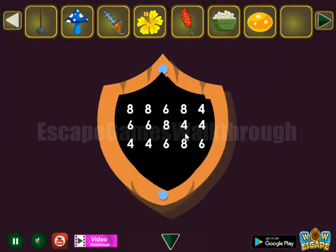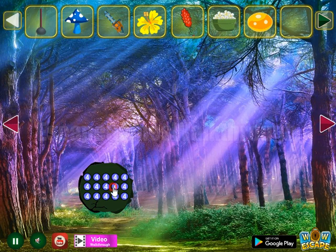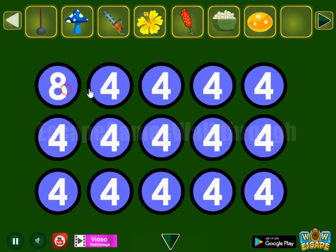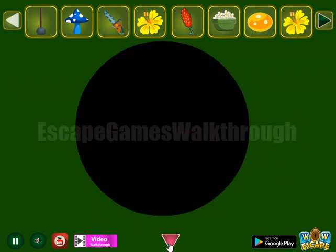The spray is to use on this butterfly to get an amber. And the knife to use on the shield to get a pattern of digits — these digits are the hint to set here. We have digit 8 on these positions and digit 6 on this. So we've got the flower.